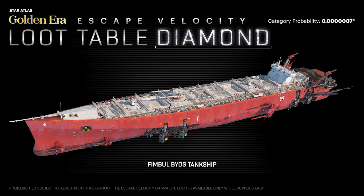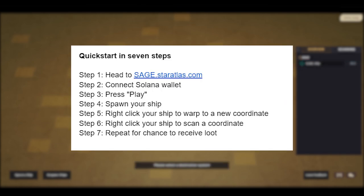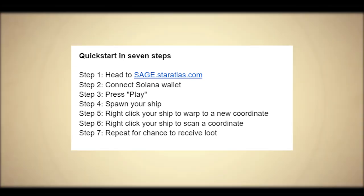Are you going to find this? I want to know. If you've got any other questions, you can leave them in the comment section below. Remember: head to sage.staratlas.com, connect your Solana wallet, press play, spawn your ship, right-click on your ship to warp to a new coordinate, and right-click on your ship to scan a coordinate. Repeat all of these until you find some loot.